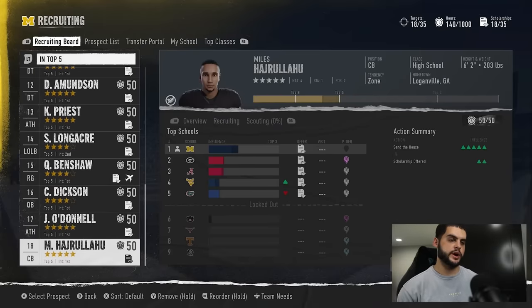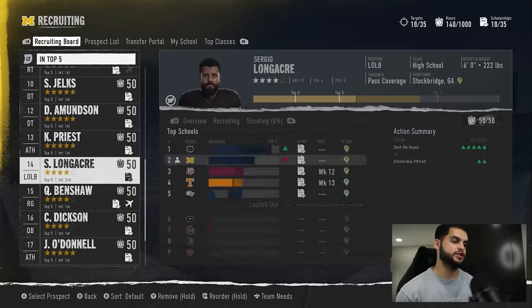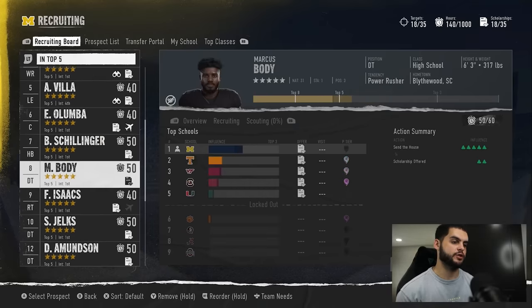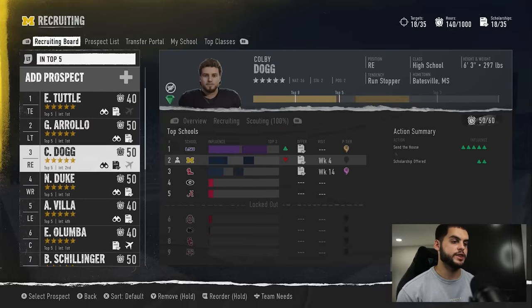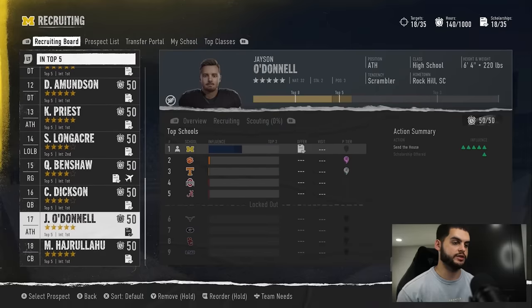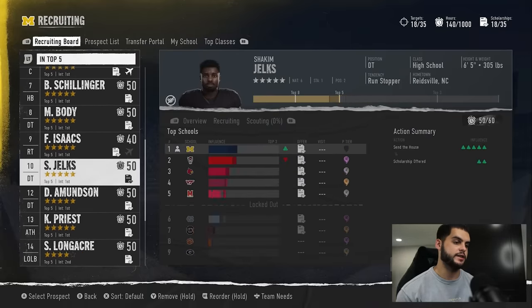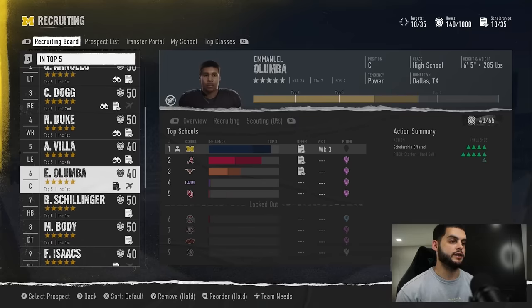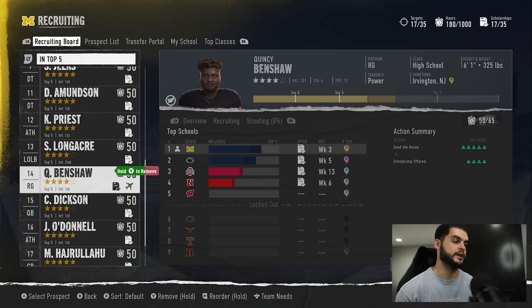Here's where it gets glitchy — this is where the method comes in. Look at all our visits. Here's one of our week three guys, Ben Shaw. We scroll up and we can see we're ahead of Alabama because of that visit bonus. We had two guys in the week three game — Alumba and Grenshaw. What you want to do is remove Alumba and Ben Shaw from the board by holding Y on them.